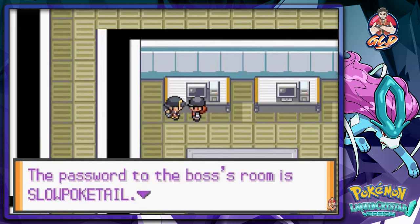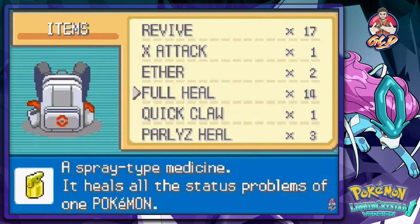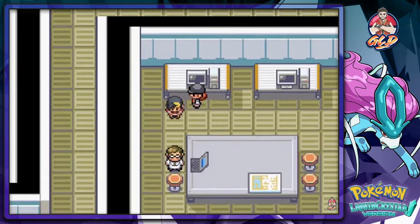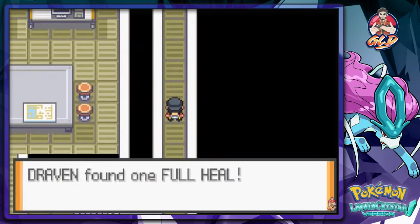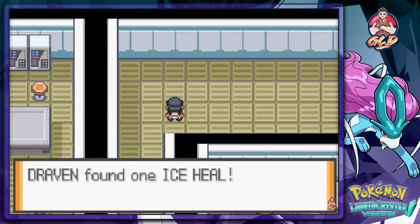The password to the boss's room is Slowpoke Tail. But it's useless unless you have both passwords. Let's use a Full Heal and Super Potion on the Pokemon. Let's get out of here and grab some more healing items. We found ourselves another Full Heal — very good. Continuing on with more Pokemon battles. Grabbed an Ice Heal — always good.